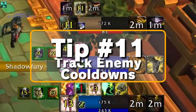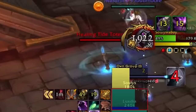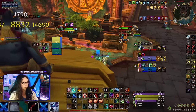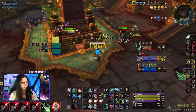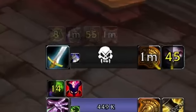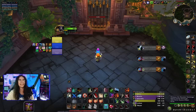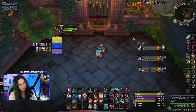Tip number eleven: track enemy CDs. There are many add-ons that can help you with this for efficient swapping and trading. Some spells' visual effects are much more obvious than others — some are barely noticeable at all. Tracking enemy CDs, both offensive and defensive, can help you stay alive longer and locate kill windows quicker. Knowing when big damage is coming your way by tracking enemy cooldowns can prep you to hit your defensive. Knowing when your enemy is out of defensives is the best time to pour in your damage.